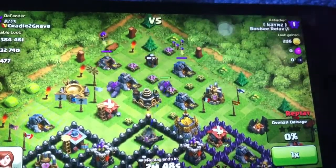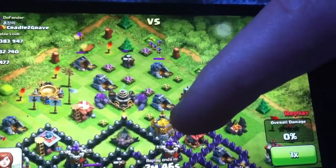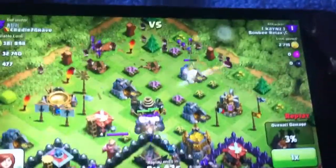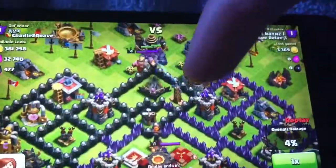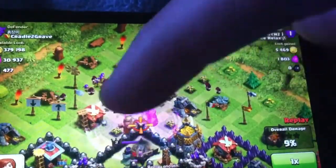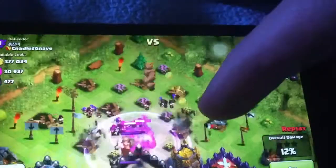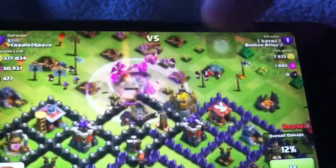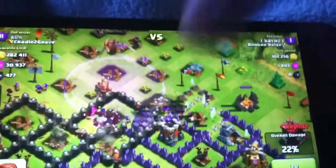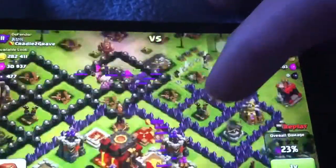So he's gonna put in two golems here to take the defense fire and to draw the barbarian king and archer queen in about the center of the base. Then he's gonna place 20 wizards to deal with all the buildings here with a couple archers. He puts a rage spell so that when the wizards and archers come, they can easily deal with the heroes. Then he puts in some max wall breakers. They were supposed to go to the center, but since that wall was destroyed, they went to the sides. So that guy got lucky, but overall he's still doing really well.